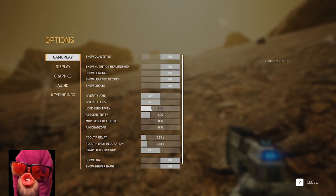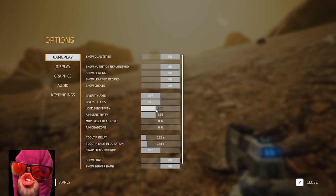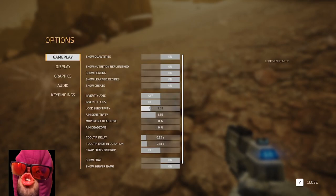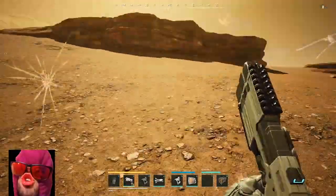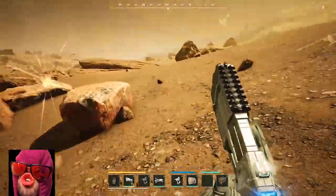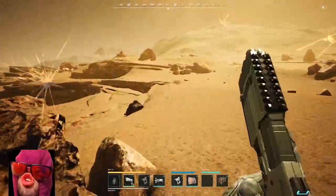I think I had my sensitivity at 1.6 didn't I? A little too fast - 1.2 then. It seems just like my fourth setting on my mouse. Oh we're gonna need that. I'm overturning a little bit. It's because when you run it decreases your sensitivity - wasn't that bad though last patch.